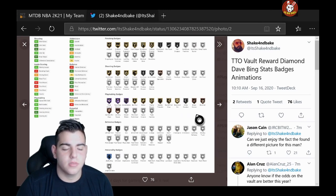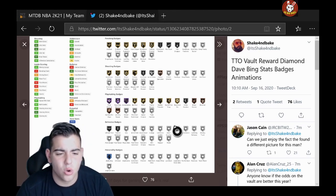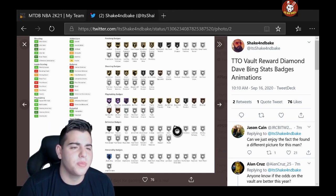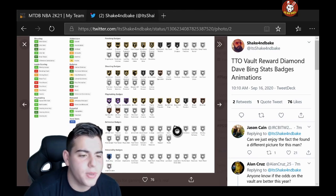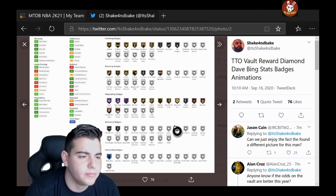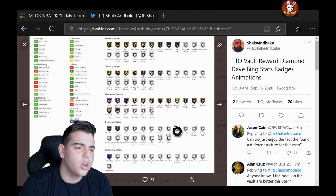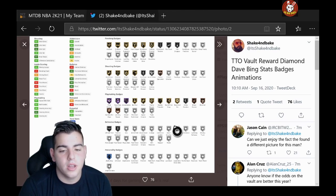Let's get into the stats. His badges look pretty damn solid — about five of them — though he has no defensive badges. Shooting badges look pretty good. Stats: 94 speed, 80 steal — not terrible — post fade 60, ball handle 94. He has a layup and an 85 three-point shot.